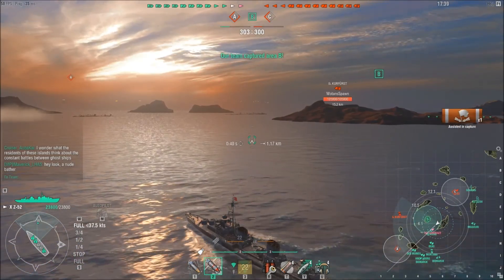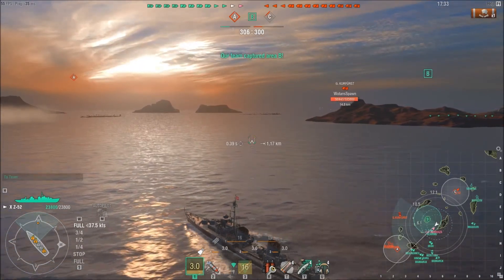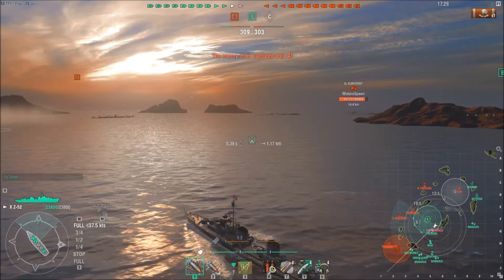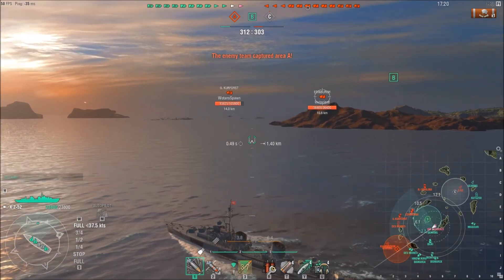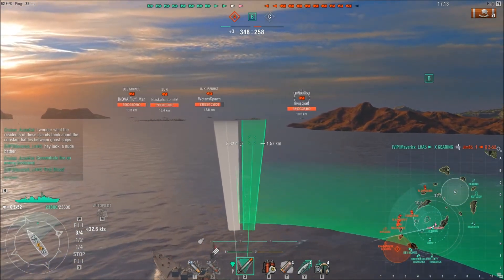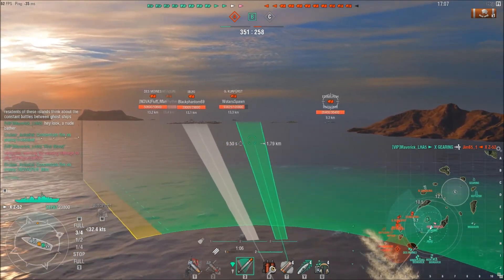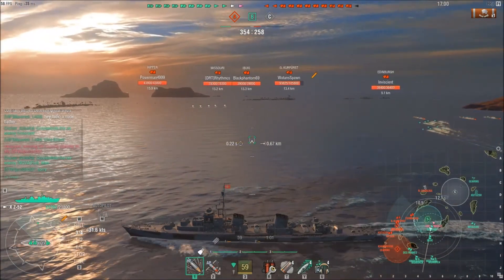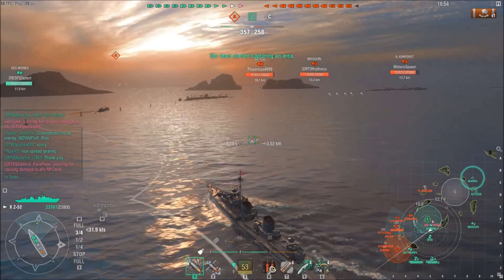As you can see, the enemy team is getting A, we are getting B, and the enemy team is getting C. Usually what happens on this map is both teams play for A and B, and whoever is up north usually ends up just duking it out. I accidentally run into a friendly destroyer, but I'm just trying to torp this cap here. I'm making my way to A to help out the friendlies that are down there.